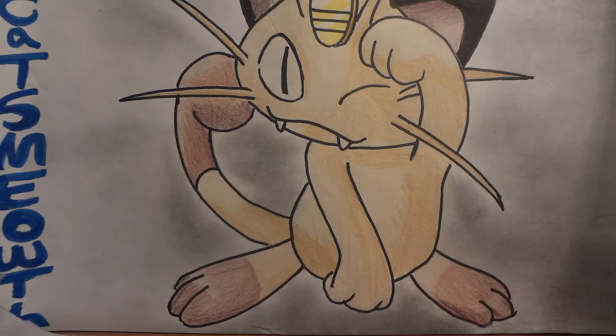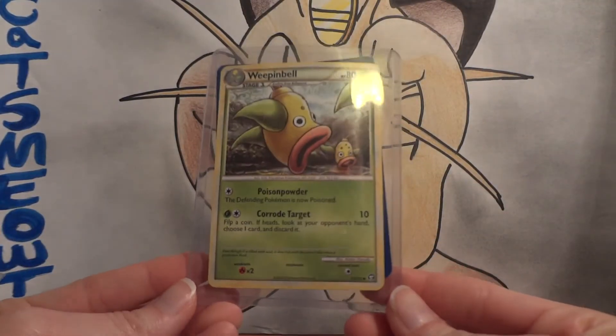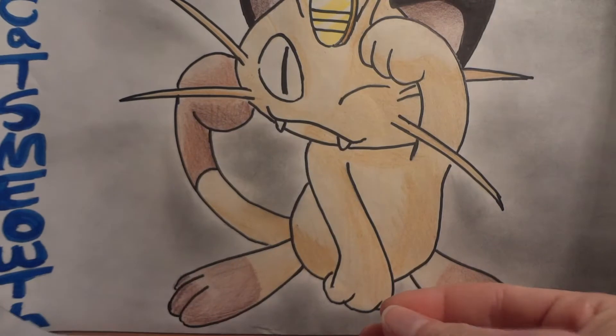This comes from John Arrandondo - I can never remember if I'm saying his last name right. The money is hidden between a Weepinbell and a Munchlax.